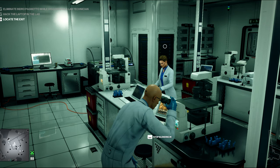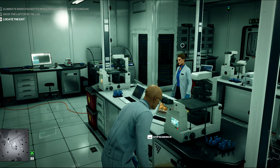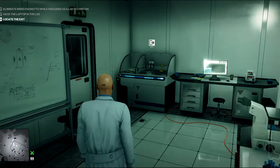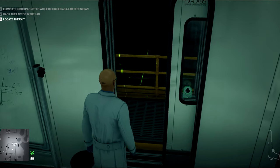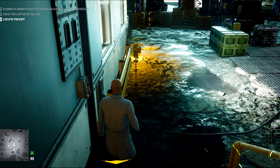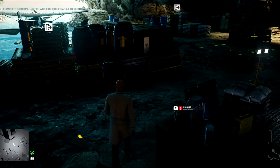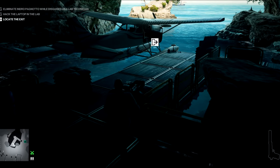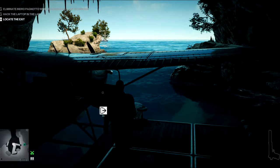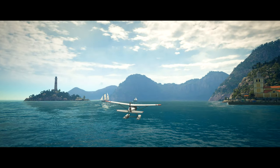After she looks at this laptop — or whatever it is she's looking at — for about five seconds, she'll turn away and that's when you can make your escape. Nearly seen there but not quite, so again just be careful to avoid cameras and enforcers as you make your way to the seaplane. And there we go, beautiful job.